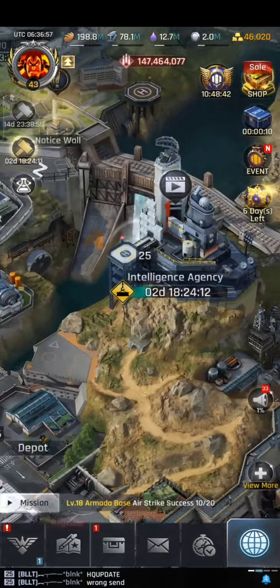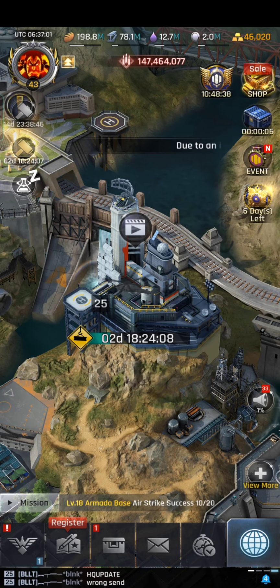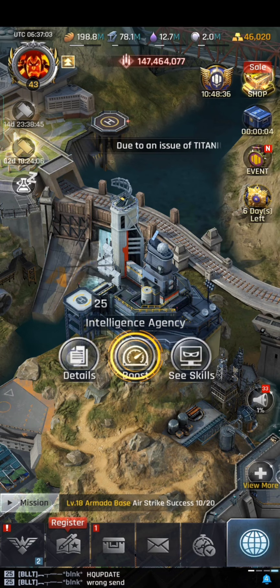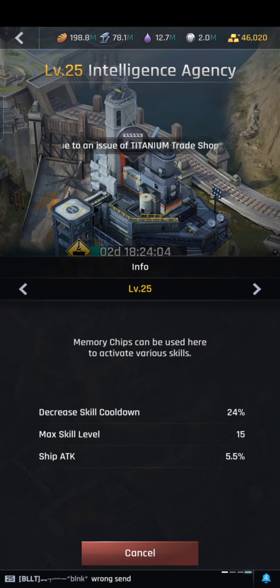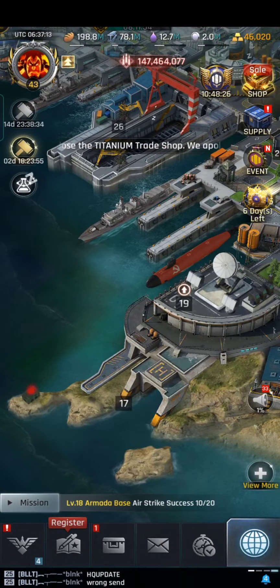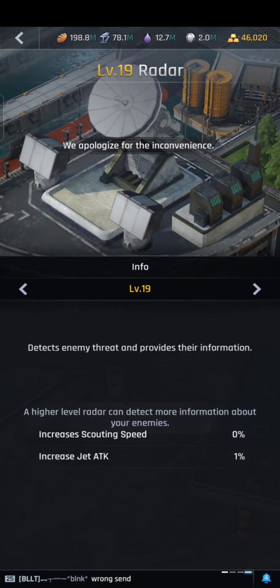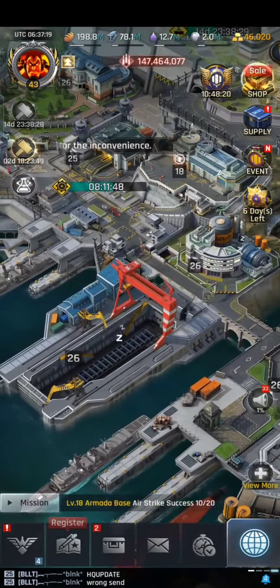Have you noticed your CP power has increased? The intelligence agency now has ship attack, giving a percentage bonus to ship attack. Also, in the radar it now has jet attack, so I need to upgrade this.